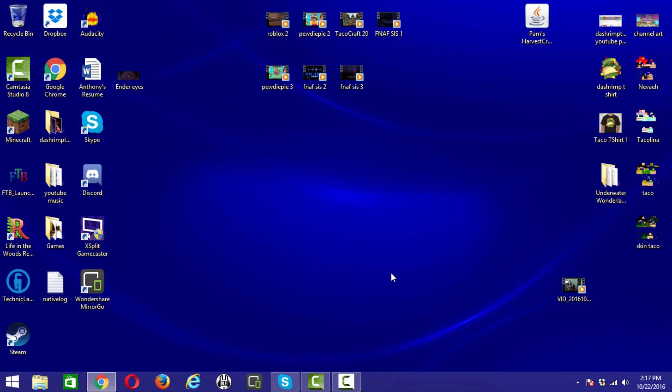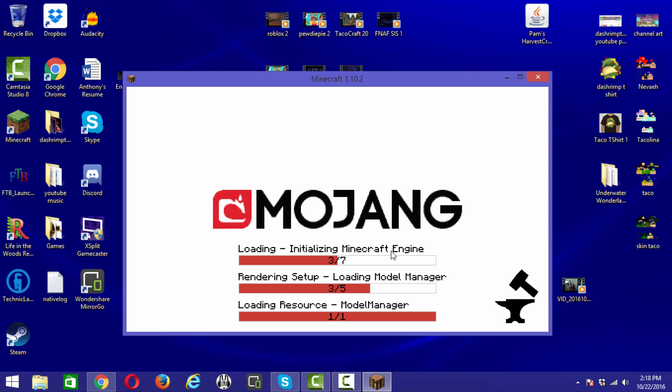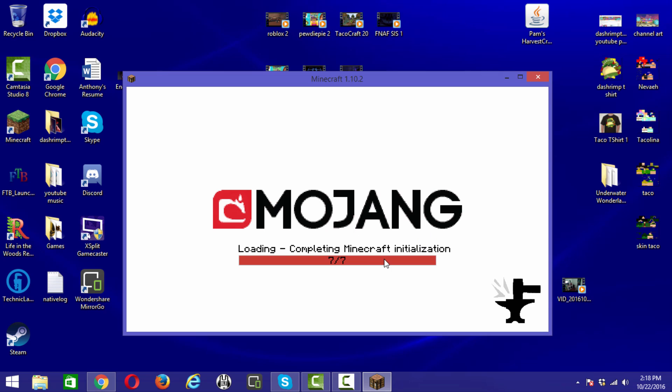Hit Play and your Minecraft should load with Forge. Instead of the regular splash screen, it'll go through a mod-loading screen — even though there are no mods added yet. You'll want to do this first just to make sure everything works before adding mods. Wait for it to finish loading and reach the title screen.